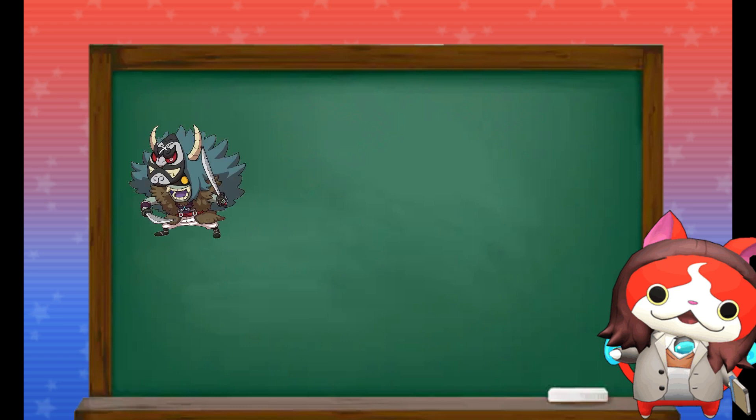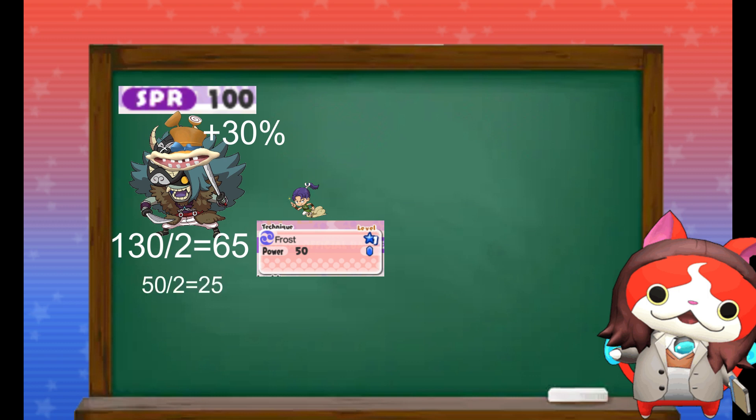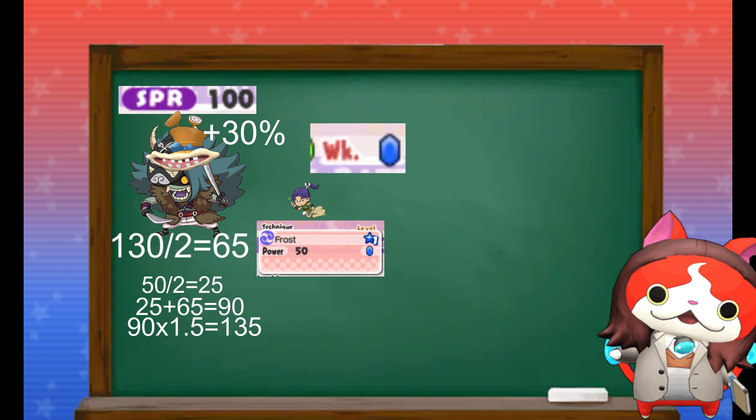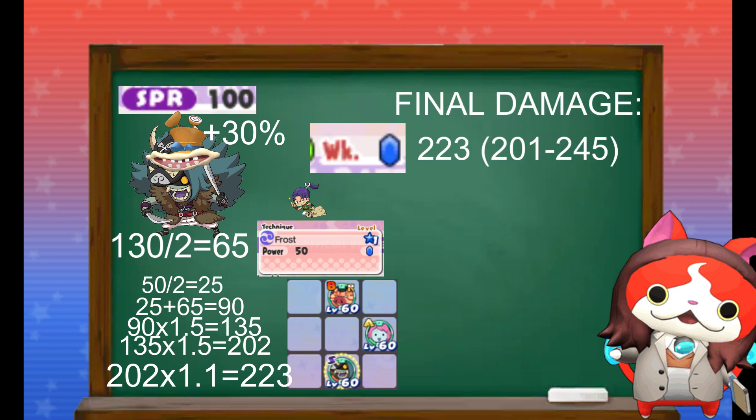Let's take this Brutal with 100 spirit and this Minimoto. First, Brutal gets inspirited by a Dumbcap, getting an extra 30% to his spirit, bringing it to 130. Then it's halved to an effective 65. Next, we take Frost's base 50 power and divide it by 2, so now it's effectively 25 base power. This is added to 65 to make 90. This attack crits, and the damage is multiplied by 1.5 to a nice 135. Since Minimoto is weak to ice, we multiply it by 1.5 again, giving 202. Finally, Brutal is in the back tile, which gives it a 1.1x multiplier to a solid 223. Again, damage ranges make this somewhere between 201 and 245.